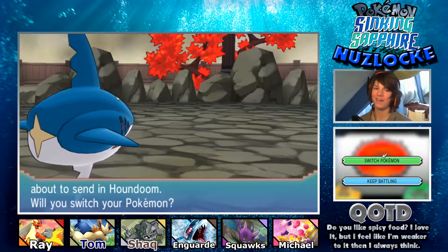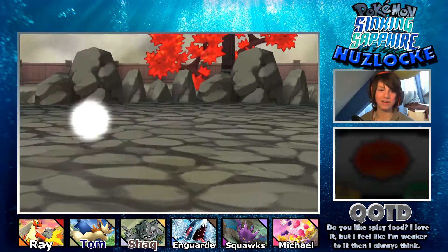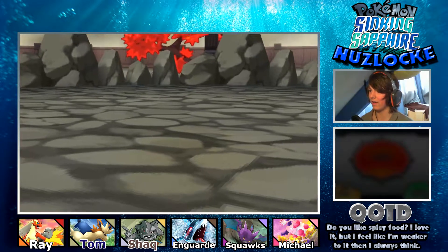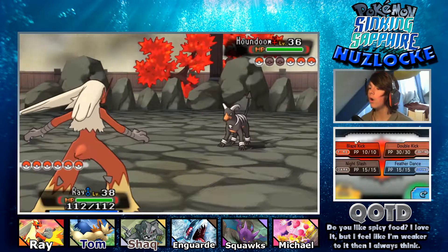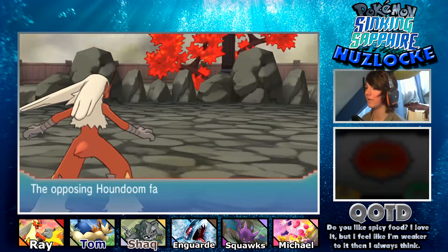Now Houndoom comes in. Could we kill it with Waterfall? No, I'm going to be safe - I'll send out Ray and use Double Kick. There's literally no reason to risk it. And it's dead. This is going really well right now.